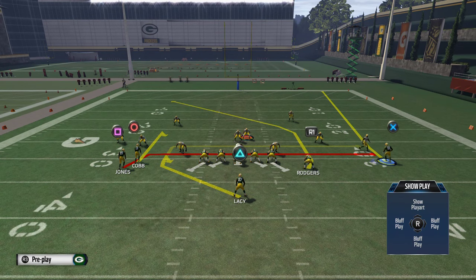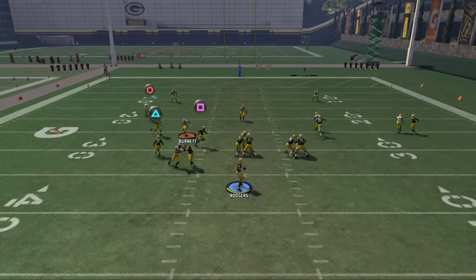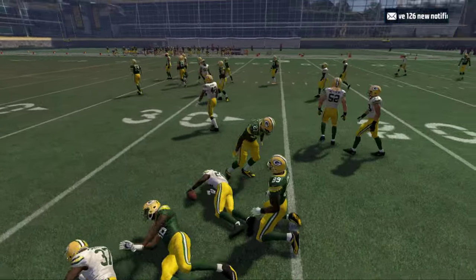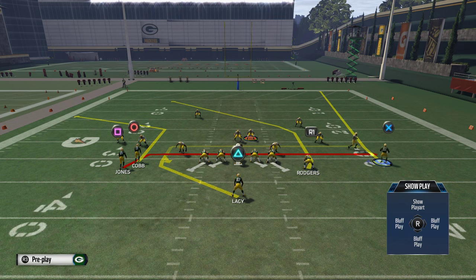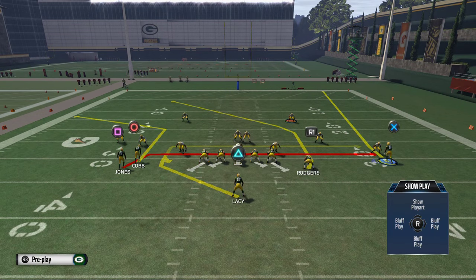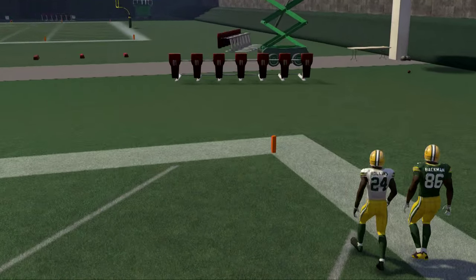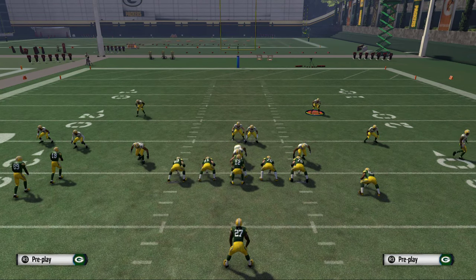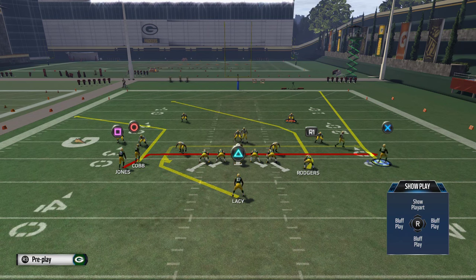Motioning the tight end to the outside creates a one-on-one on the outside. If you have a highly rated guy or a spec catch guy, you could put him on a comeback route — but the tight end's route running is rather low so a comeback won't beat man. If you put him on a fade, it's going to force the defense to pay attention to this motion. If they have a user controlling Micah Hyde because no deep route usually comes from that right side, all of a sudden there's a deep route and if you just lob it up with a high pass lead — a good tight end will come down with this.